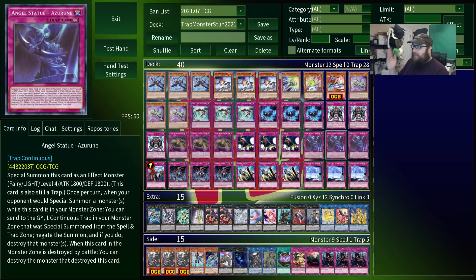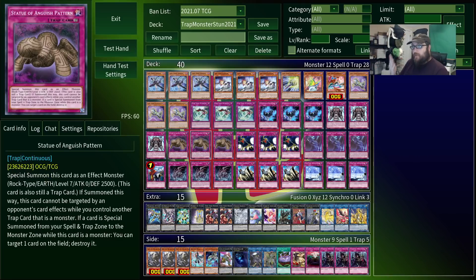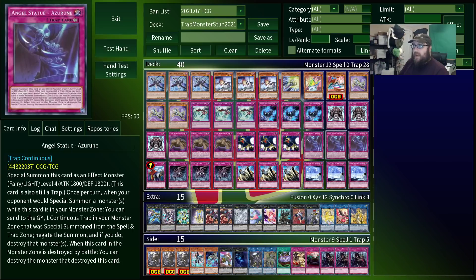So if you have this and Anguish Pattern, you summon the spider, summon Angel at any time to pop a card, and now you have solemn warning on legs that can tribute off the spider or itself to negate the summon of a monster. And if your opponent wants to try to play around that negate by destroying Angel via battle, it will cost them whatever monster they use.